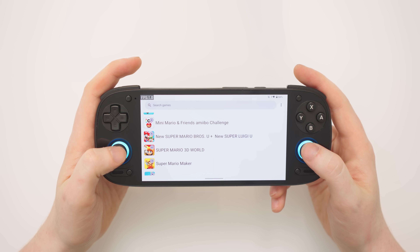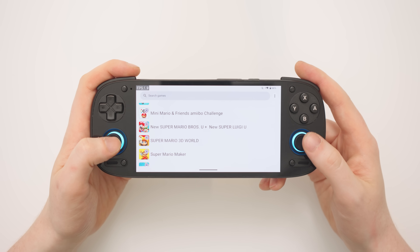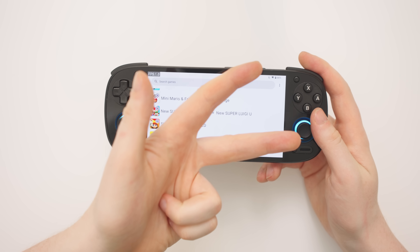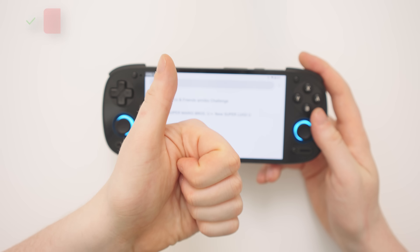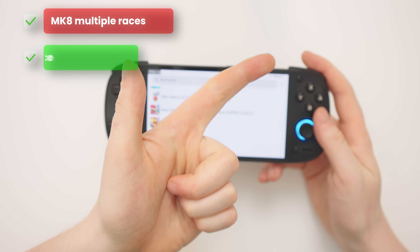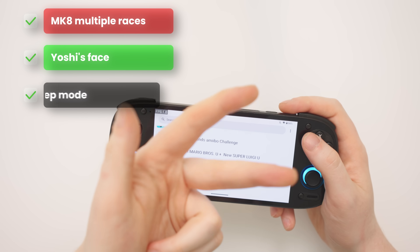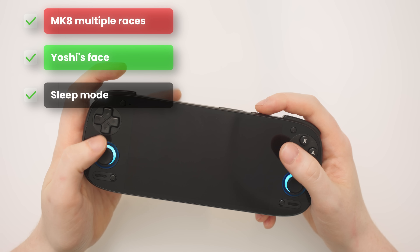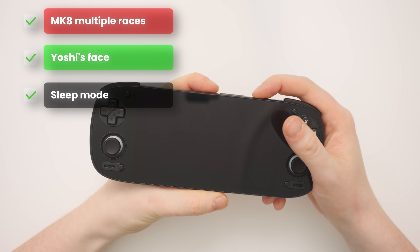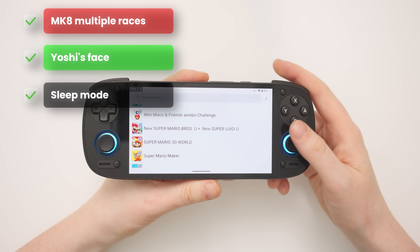This is the first new version release since the Retroid Pocket 5 came out, so I'm really interested to see if it'll fix a few of the issues I had before. The three things on my to-do list are: seeing if we can get past the first race in Mario Kart 8, seeing if Yoshi has a face in Yoshi's Woolly World — because before his head was just a void — and seeing if we can turn off the screen while in a game and have it keep our play session properly when we turn the screen back on, because before it didn't have a true sleep mode and would just close down any running game.